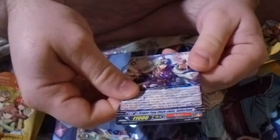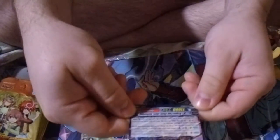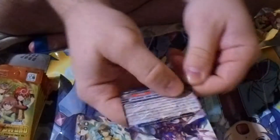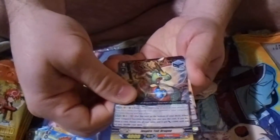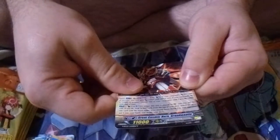Starting off with a Dimension Police card — can't talk right now. And then our first card is just a rare: Dragon Fang. And then Suetherian — I believe that's how you say it, please forgive me for anyone who plays Vanguard, I'm butchering these names. That's why when I do videos I don't say their names. And just another rare: Great Cosmic Hero.